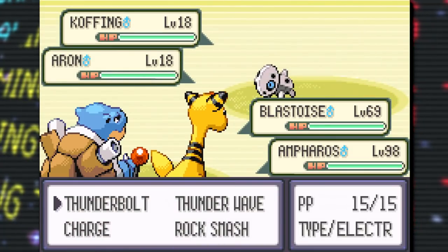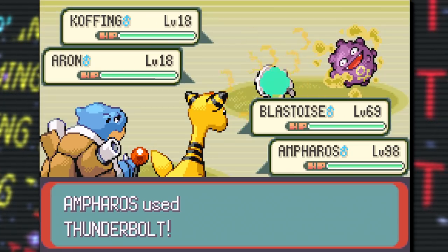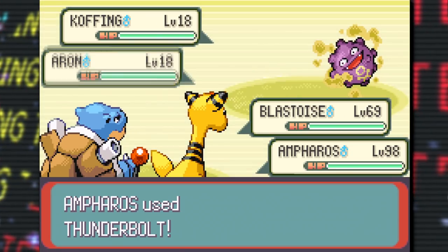Another bit of text mentions wind turning into a heatwave. This is apparently related to a dummied out function that would allow the player to combine two moves in a double battle to form a super move — this heatwave was apparently going to be the result of combining the moves Gust and Ember. This honestly sounds like a really cool mechanic, one that hasn't been seen in the series. It's been around 20 years since these games came out, but hopefully they revisit this idea in a future game.